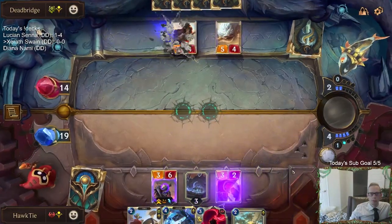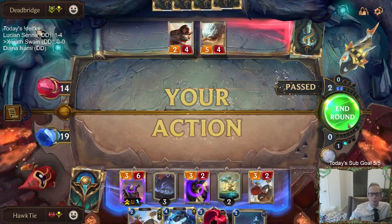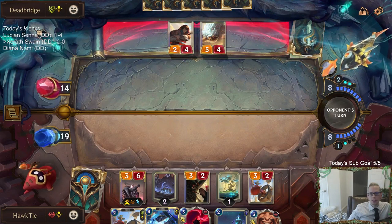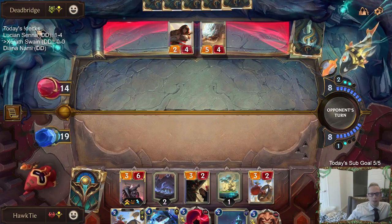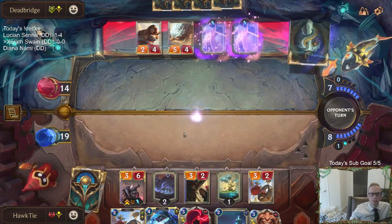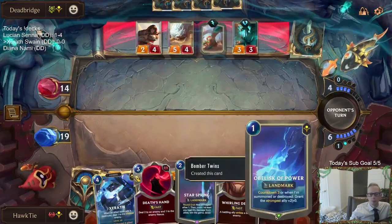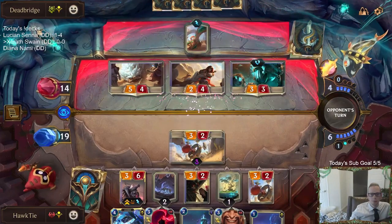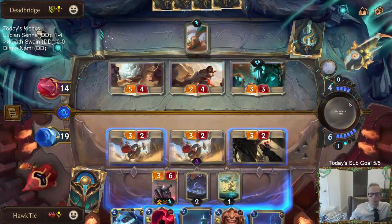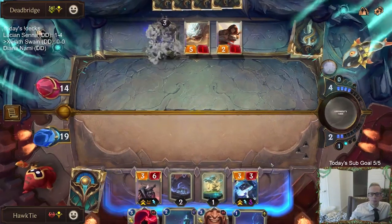That looks like a card that's going to be annoying to deal with. So we have a better board and just as many cards in hand — right now looking good. However, the Arsenal is always a thing, and if they have the Arsenal we're in trouble. We want Leviathan. They've never seen a contraction like this before. I know I'm going to get in.